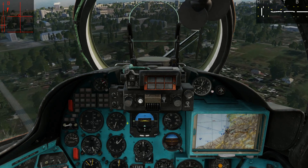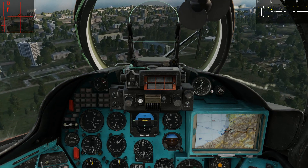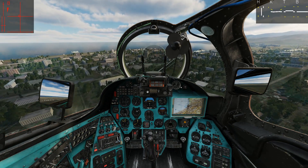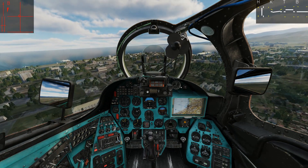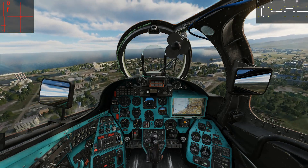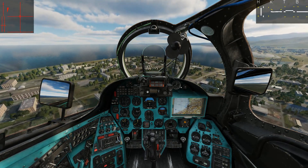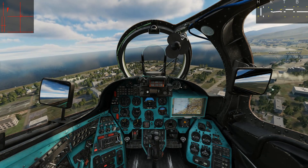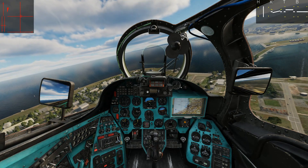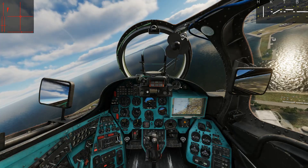Now we're approaching the coast. At this point I'm going to want to make my turn. The autopilot will fight you if you try to turn with it on — that's why you need to have the off button set on your stick. I turned it off and now I can use my pedal and stick to make a nice graceful turn.